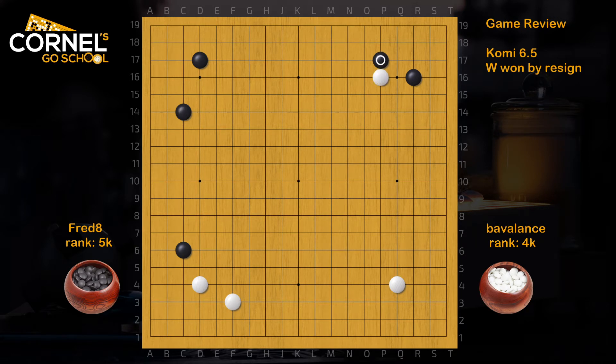Then White attacks the top right. Black takes another corner. That's very good. It's good to keep steady, especially when playing a tournament game. So White extends. That's fine. Now here, Black slides. This is actually a pretty big point.